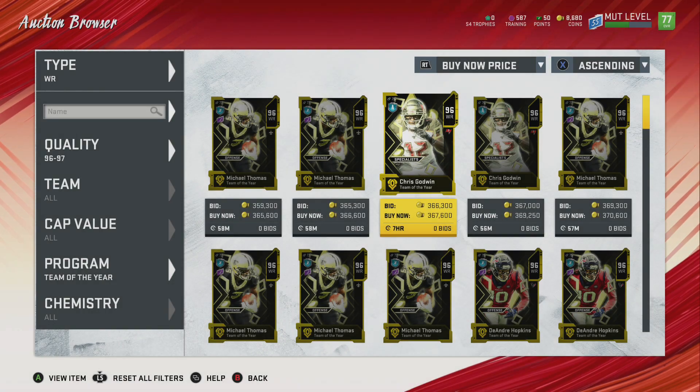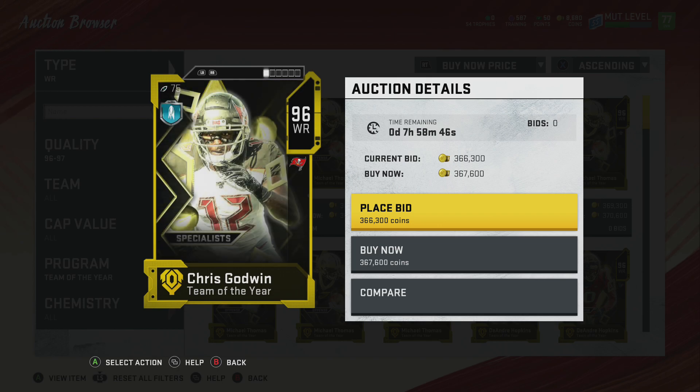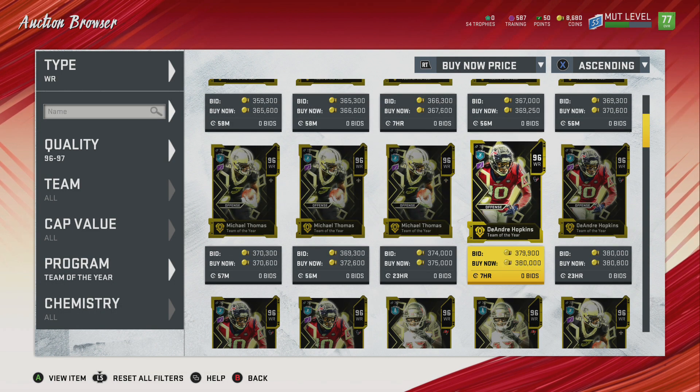He is power-up eligible, so he's going to get plus one catching and 99 catching if you have the correct chemistries. Then we have 92 speed on Chris Godwin — he is not power-upable, but he does have 96 catching. Again, very good catching on these wide receivers. We have the best receiver in the league, D-Hops, coming in at 92 speed and 95 catching — very nice card.